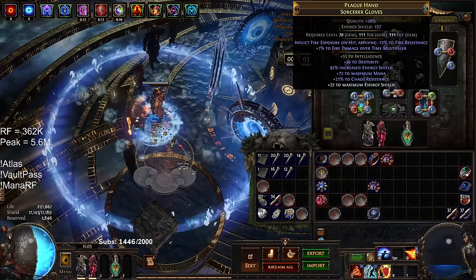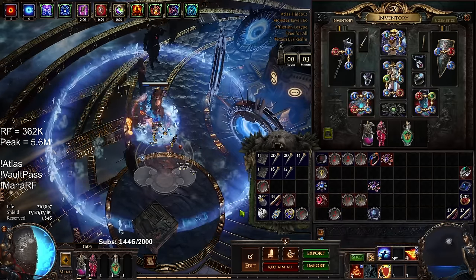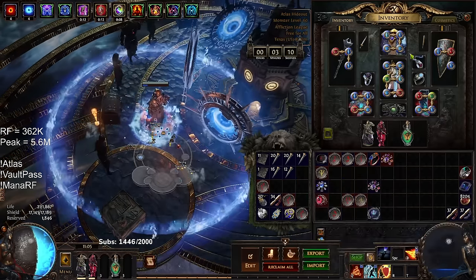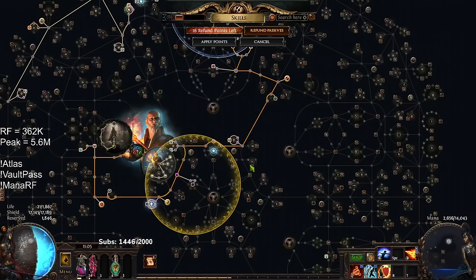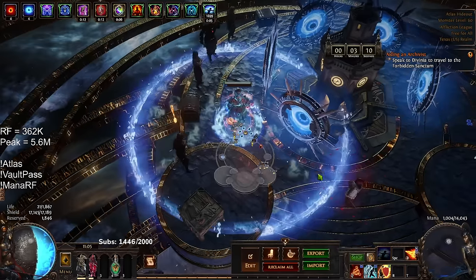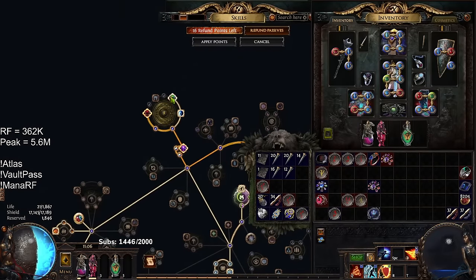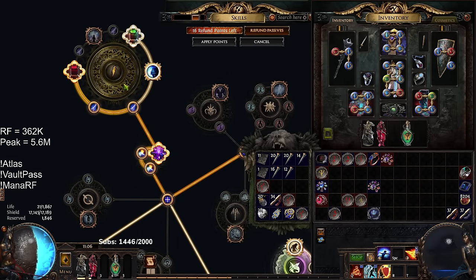Gloves — another problem with Shaper's Touch that I don't really like is you lose your fire exposure on hit. When I'm mapping, you'll notice that I spam my Frostblink. My Frostblink has Archmage on it, so it's dumping a lot of my mana. When we dump mana, we are triggering Indigon's spell damage multiplier. The Frostblink also gets the 100% natural AoE from Hierophant because we don't reserve our mana, which means I'm applying fire exposure in a massive AoE around me. The only other way I could see myself getting around that is changing the large cluster jewel to a large fire cluster and getting Master of Fire, which is nearby enemies have minus fire resistance — basically applies fire exposure in an AoE. The downside is you would lose mana.